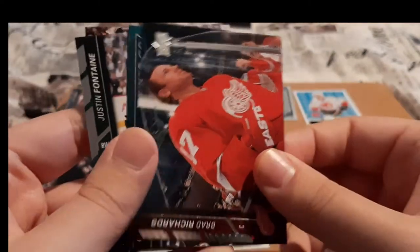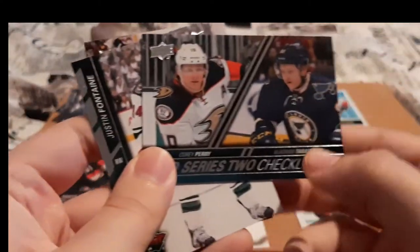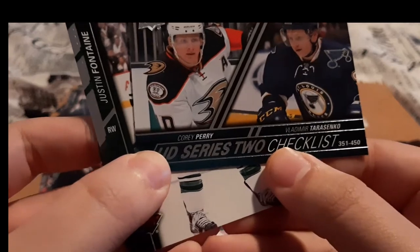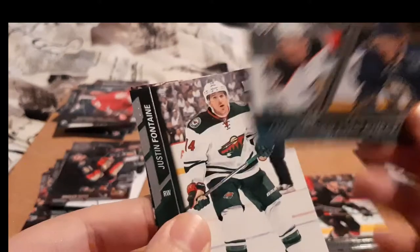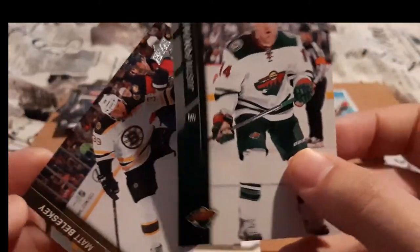Next pack — Mark Stone, for Ottawa Senators, I'll put him there. Brad Richards. We have an Upper Deck Series 2 checklist with Corey Perry and Vladimir Tarasenko. I PC both of them, but it'll probably go in Tarasenko's PC because I do collect him more. And just base.